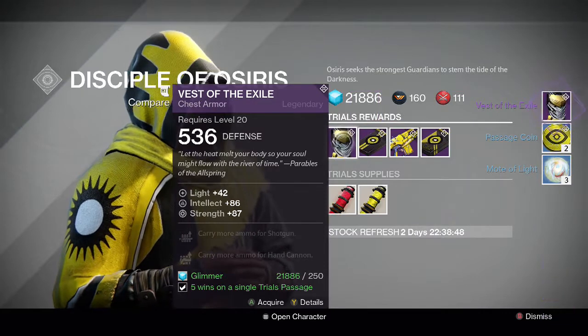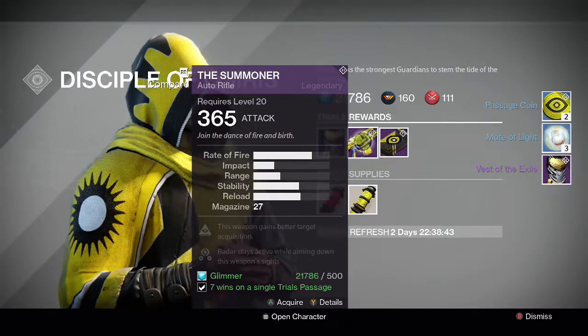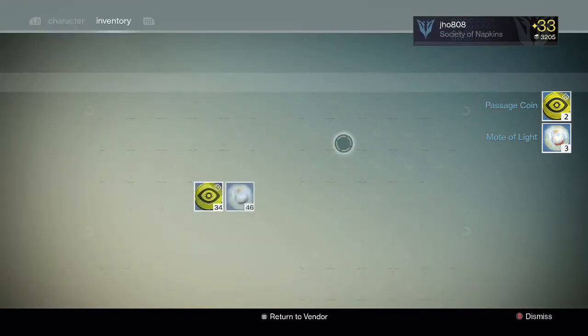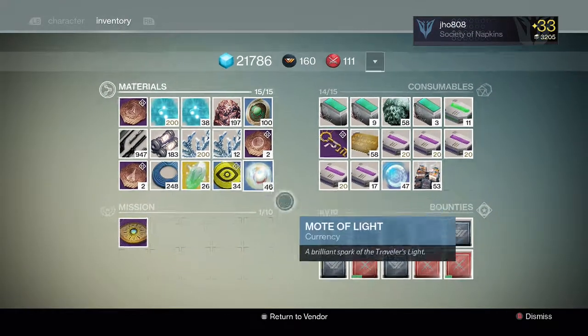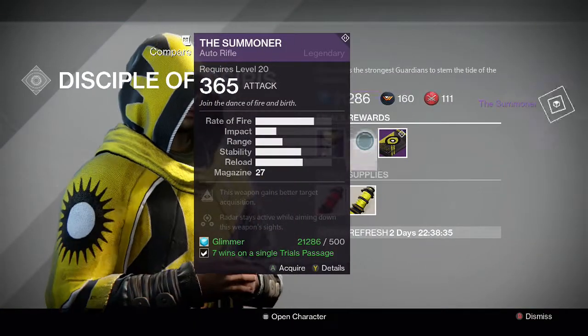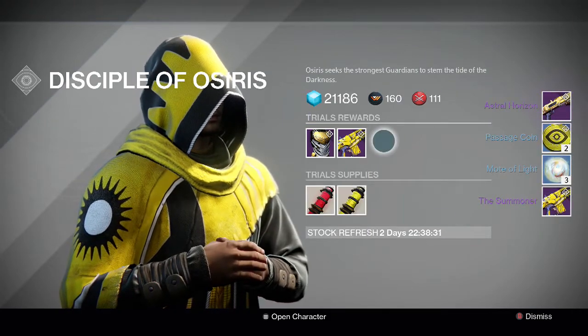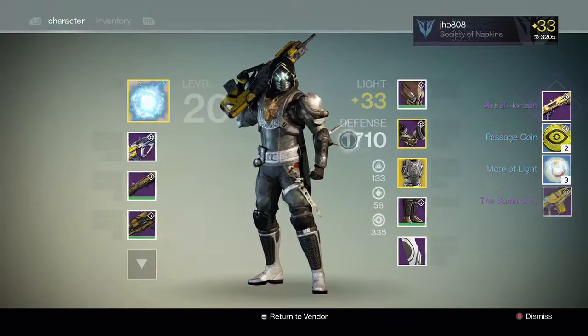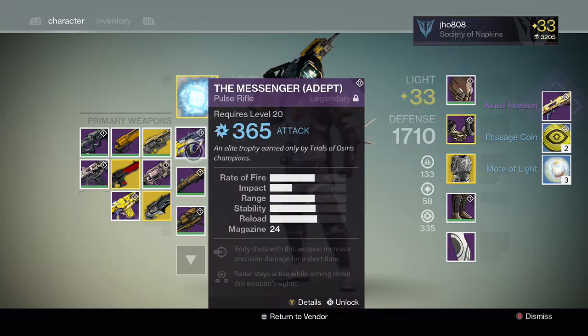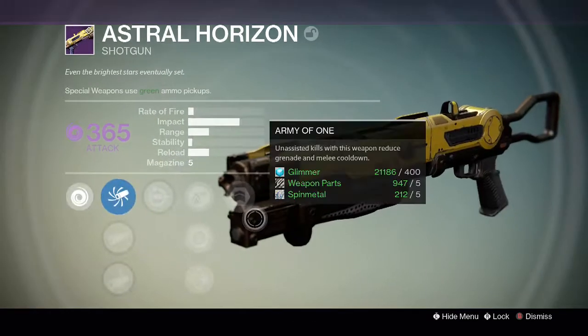And then for the silver tier and the gold tier, everybody gets some cooler stuff. From the silver tier, I got etheric light sent to my postmaster, along with passage coins and motes of light. I believe you can get an exotic from one of those silver or gold tiers but I'm unsure about that. And then for the gold tier, we get the Astral Horizon shotgun along with more motes of light, more passage coins and etheric light once again going to my postmaster.